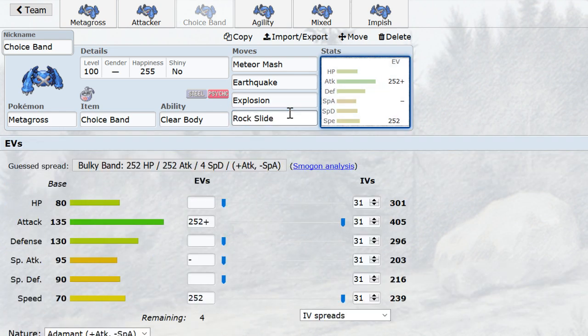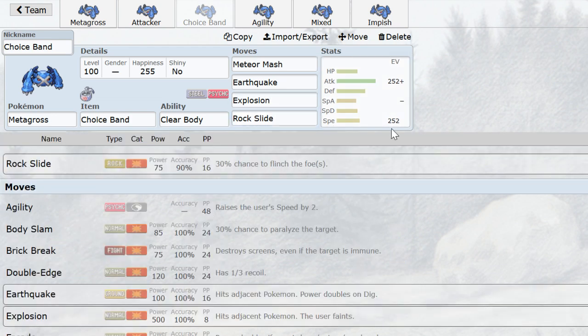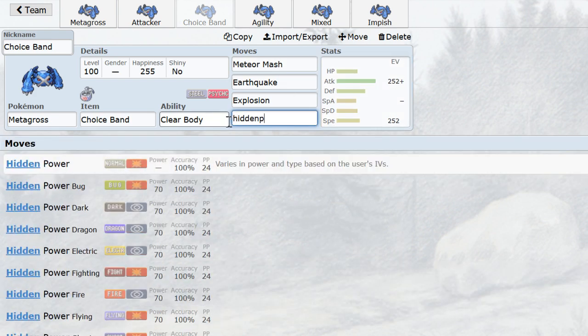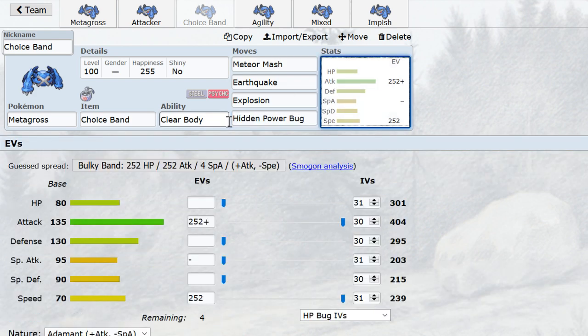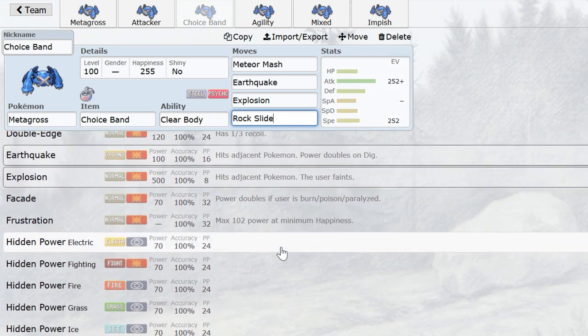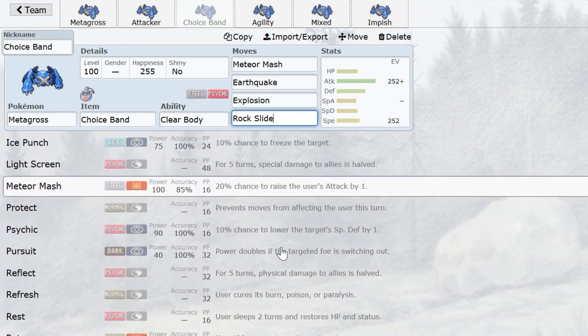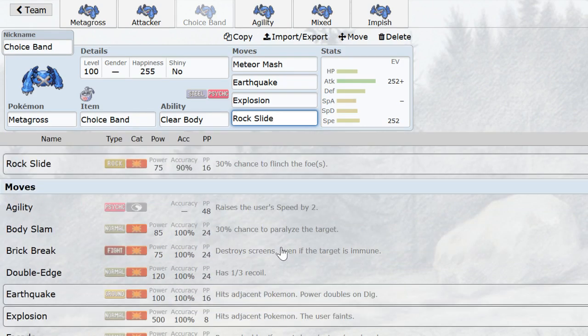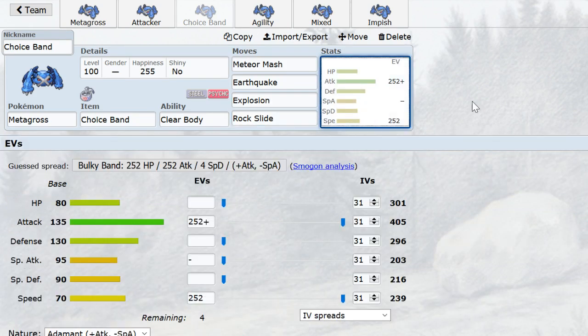As for the last move on Choice Band, Rock Slide is pretty common for defensive Zapdos, but it doesn't get used a lot. You can also do things like Double Edge for a stronger smack on the waters — it's actually significantly stronger, especially in Sand for Milotic — but Double Edge will also put you in a precarious position. You can even go Hidden Power Bug for obnoxious Celebi, but this is rare and most people don't. Generally, Rock Slide is safe. People have been trying to figure out the best last move on CB Gross forever — for all we know it's Pursuit. That's CB Gross for you.